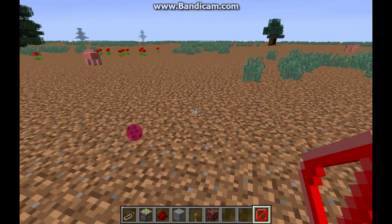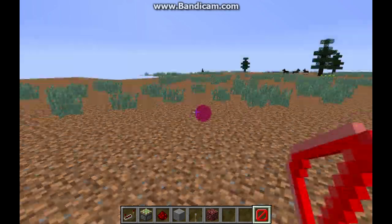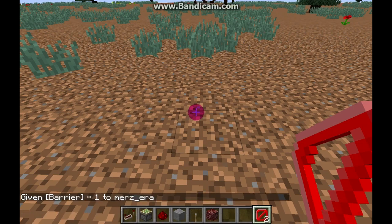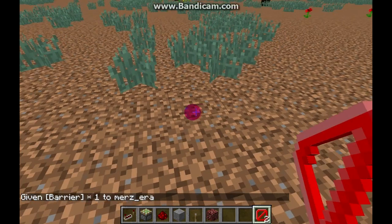Hi guys, it's me. You know this item? It's a barrier. You can get it by typing slash give — for example, slash give Mersera barrier. Yeah, I like that barrier. Now I have two barriers.